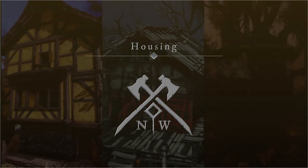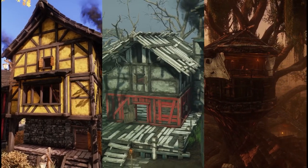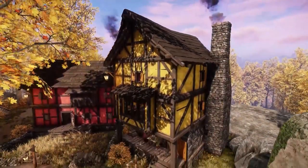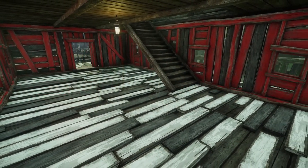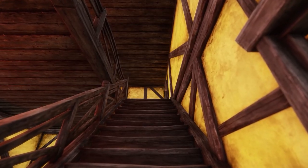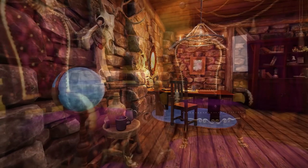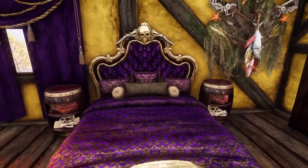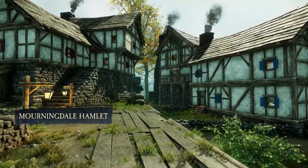Housing is another cool functionality that settlements offer. You are able to have a house in any settlement regardless of which faction owns the territory — all that is required is enough territory standing to purchase a home. You can own up to 3 homes, each coming with more storage, decorations, and the ability to fast travel to the home like an inn. The cooldown depends on the type of home: the more expensive the home, the shorter the fast travel cooldown. You can also furnish your home with trade skill items to boost your gathering speed and luck in the territory, and the home with the highest furnishing score gets displayed to all players on the server in that settlement.